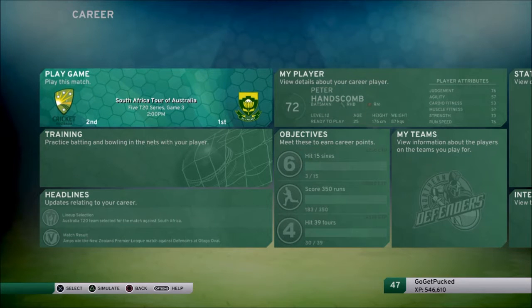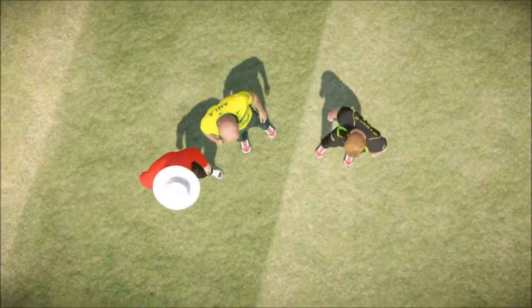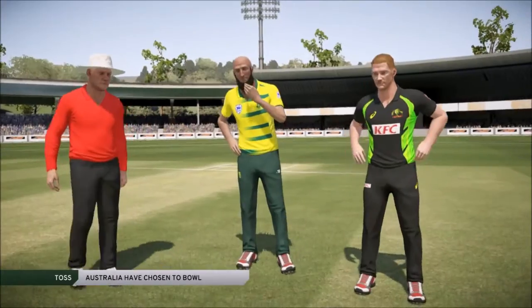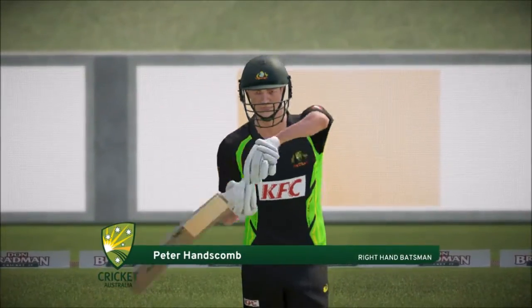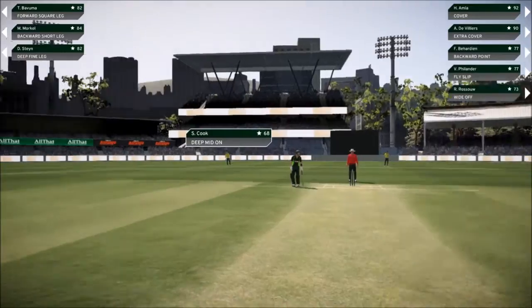Welcome to another episode of the Peter Hanscom career mode. We've got a game of the 2020s today against South Africa, hoping to make a good impression and continue our form. South Africa cool, we win the toss and choose to bowl first. Some simulation plays out and Peter Hanscom takes a walk — they score 155, so not the biggest target but still a target to chase.